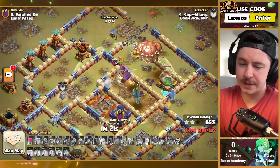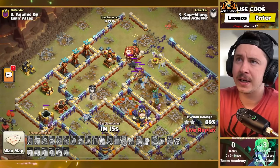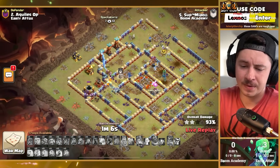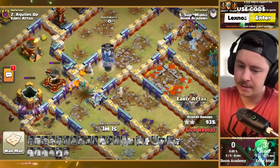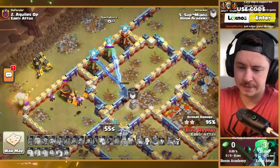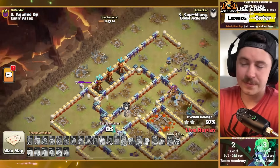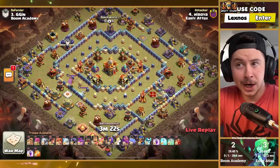Is the warden, the owl, and the balloons enough? Warden takes a seeking air mine to the face. If the warden stayed alive this might have worked — instead it's falling apart. Baby dragon and owl still alive. Baby dragon goes down — these traps are brutal. It's so close but it's gonna be a defense. Skeleton trap finishes it off at 97%. Nice try, but Boom Academy start this match off with a fail.